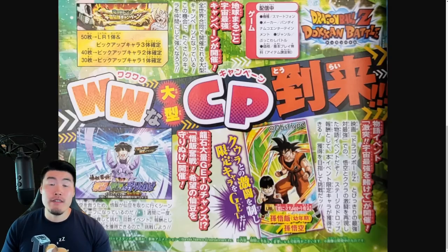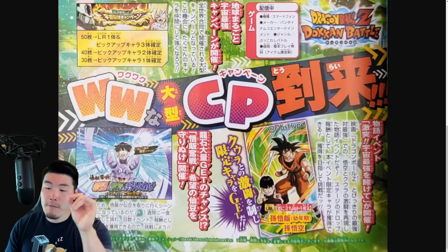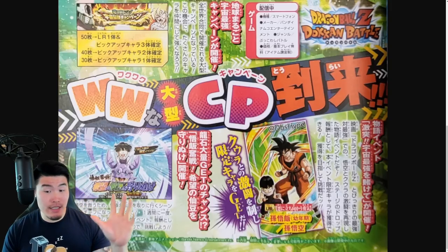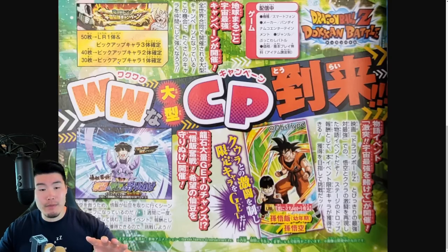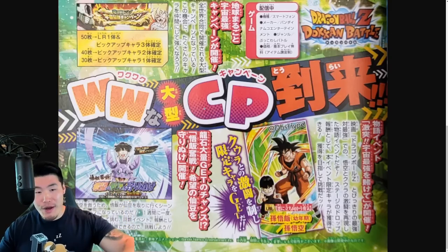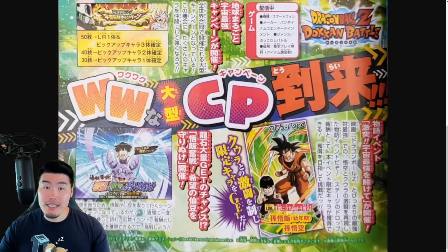To make sure that all of you guys who follow my channel are fully up to date. So why don't we jump right into it, starting with the B-Jump scan that you see right here, which came out about two days ago. And the first thing I'll talk about is this new event in the bottom left here, which is the Gohan and Icarus event.